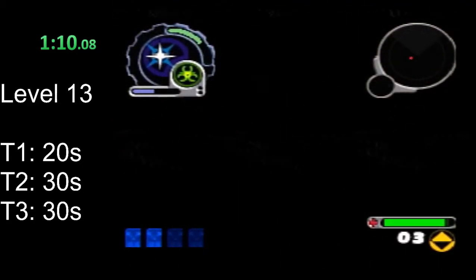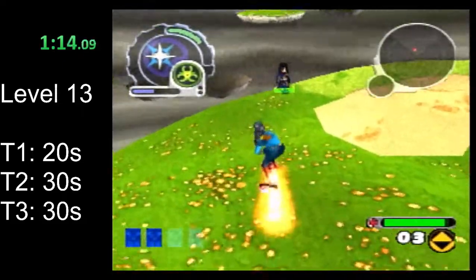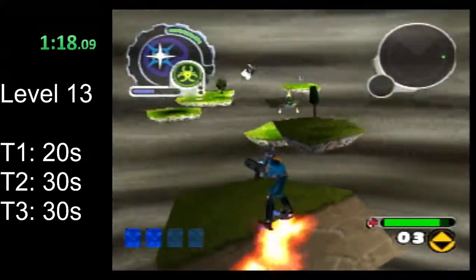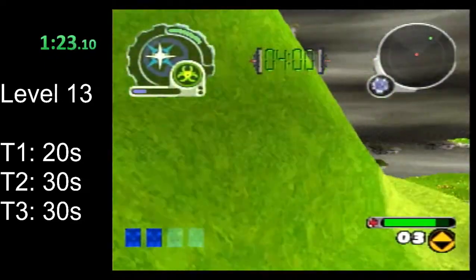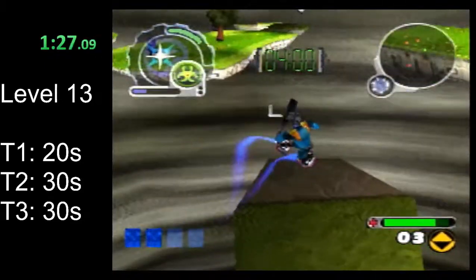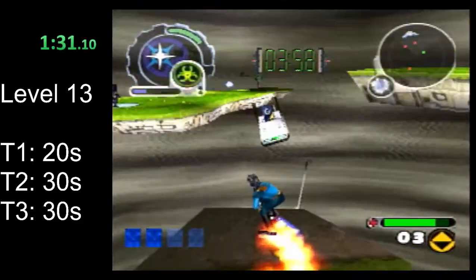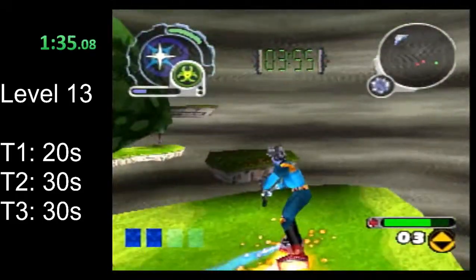We can take out the turrets fairly easily with the blaster, but as you just saw, we're going to be falling a lot in this level. This level is incredibly difficult and we want to conserve our ammo. So rather than use the blasters to take out the turrets, I opt to use the antivirus to just neutralize them.